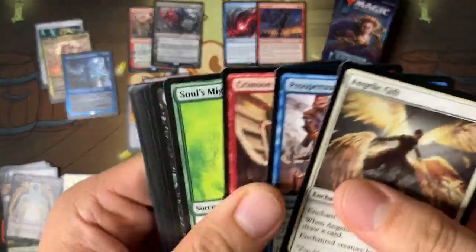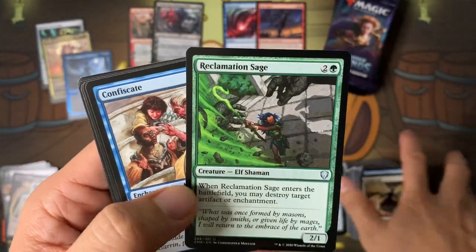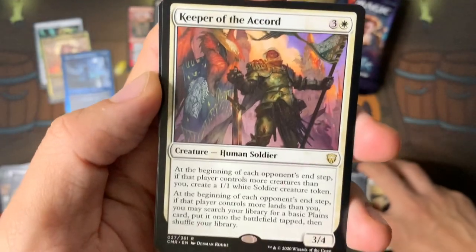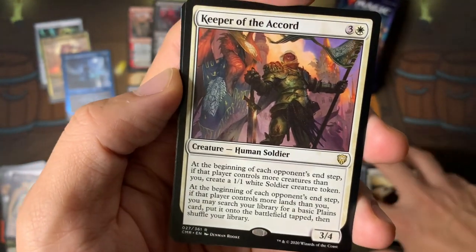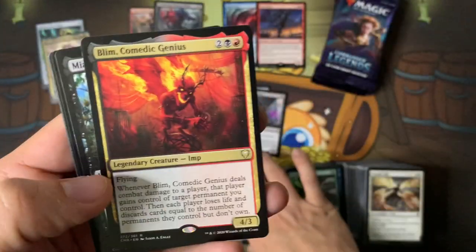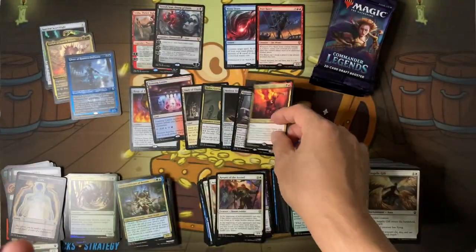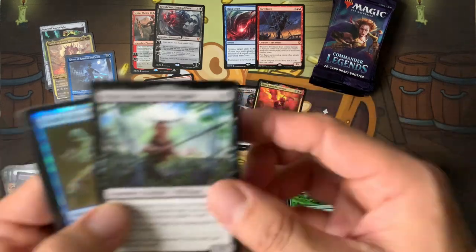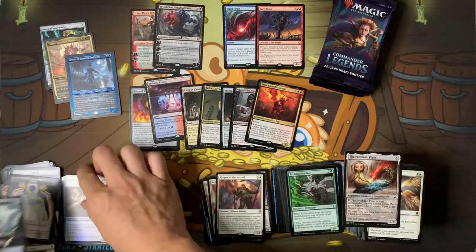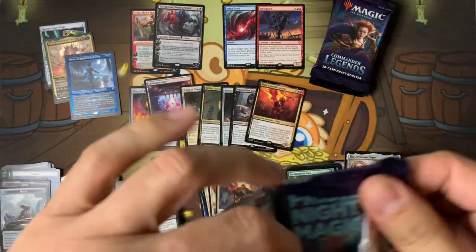Rex Sage only — good commander, I think one of the staples. Keeper of the Accord right there — makes sure you get the same amount of lands or creatures; if you don't, it gives you extra stuff. Blim and Mira — Blim is kind of cool, you can give stuff to players. Prismatic Piper here, okay.